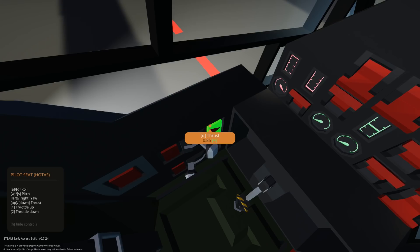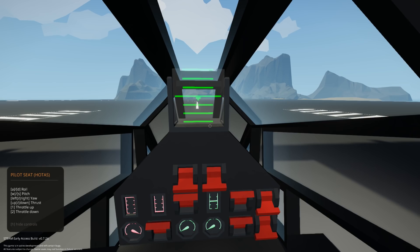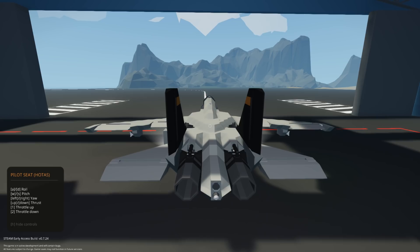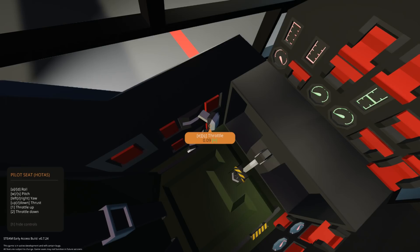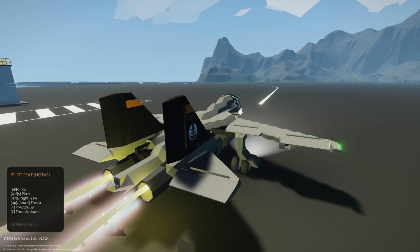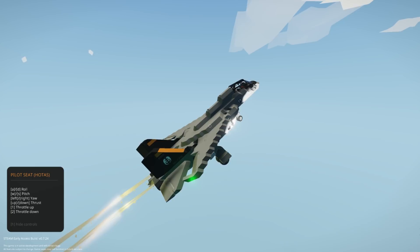Thrust at 100, brakes off — here we go! Throttling up from third person so I can see better. She hasn't quite kicked on yet — give her a second. There we go, throttle all the way and she's going to lift easy. We are in the air, and we are expected to land on that carrier.